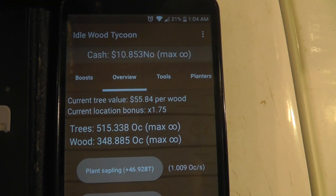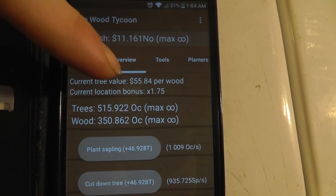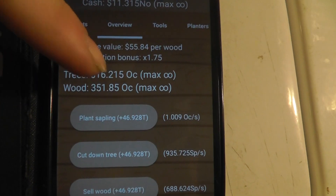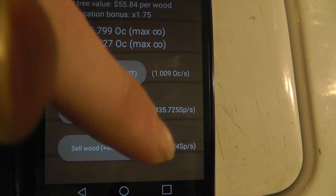I'm gonna try to show you my general Idlewood Tycoon strategy. I'm already pretty much at the end now. You can see I've got up to 512, 516 Octillion. This is Octillion, Septillion.